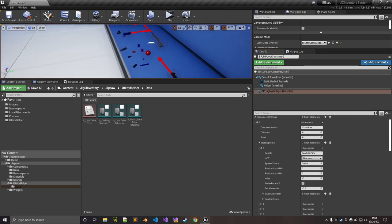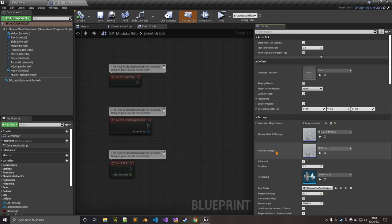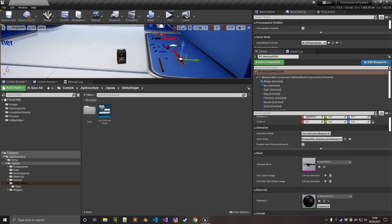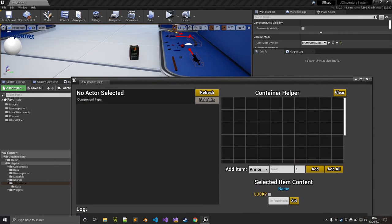Now moving to the utility. Previously, for weapon attachments, you would go to class defaults and set the starting or default attachments, which was tedious. So I created this JIT Container Helper utility. With this utility, you can modify anything that has a multiplayer component. Let's say you have a pickup in the world and want to add or modify its content. You right-click on the JIT Container Helper, then run editor utility. The first thing is to select whatever you want to work with — it could even be your own character if you want to set your character's containers.